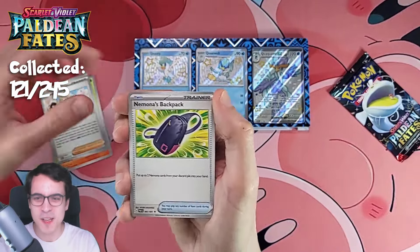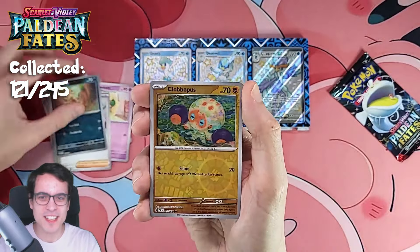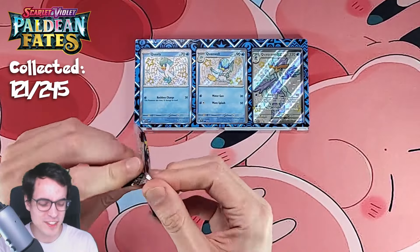We've still got two more packs. Come on. Whimsicott, Atticus, Scraggy, Clovapus, and a Zatu. I guess I complained too much, and I got nothing.